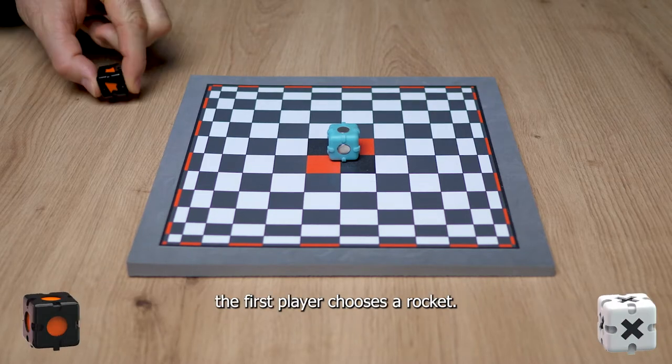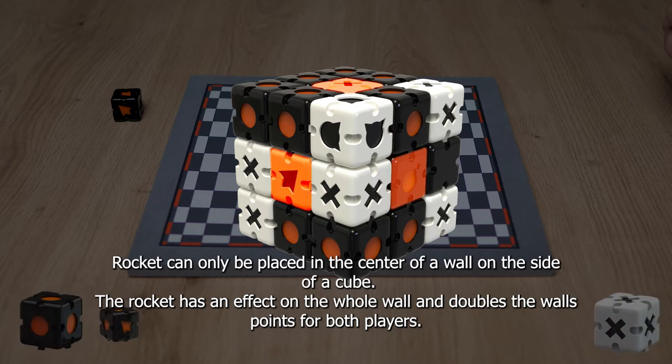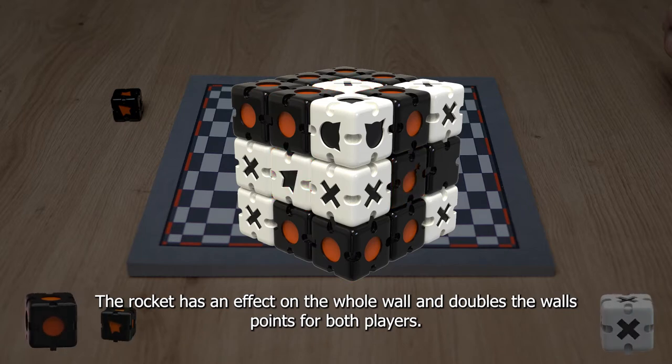The first player chooses a rocket. The rocket can only be placed in the center of a wall on the side of a cube. The rocket has an effect on the entire wall and doubles the wall points for both players.